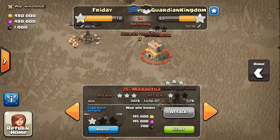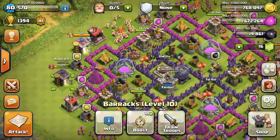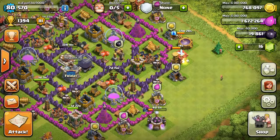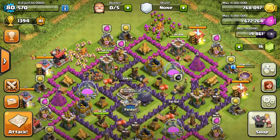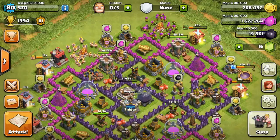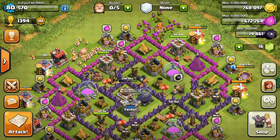Now the cost — the cost is quite cheap compared to other stuff, that's all I'm gonna say, because I didn't plan this out correctly. The time to train is quick compared to other trophy pushing and strong attack strategies — it's less than an hour, but with spells it'll take an hour and a half. The Town Hall level to use this: don't use it when you have level 3 Balloons. You need at least level 4, but prefer level 5 or higher.